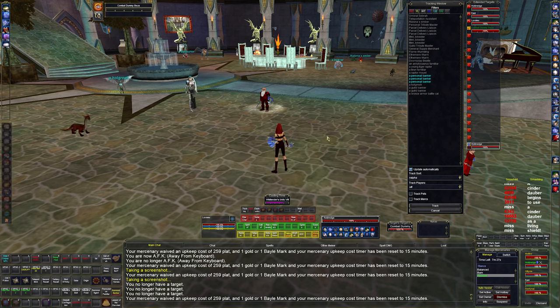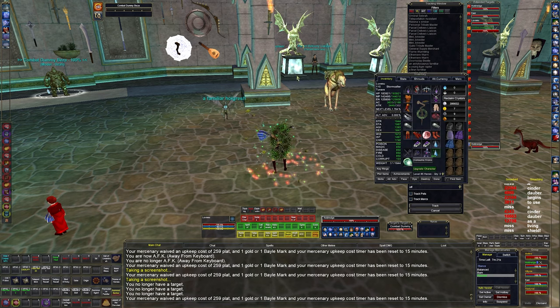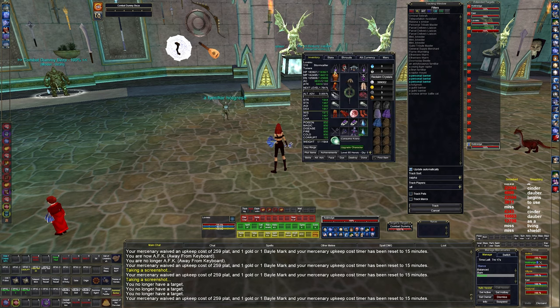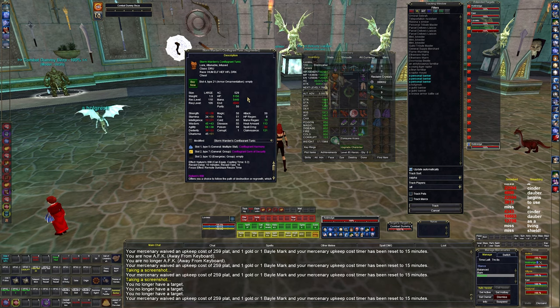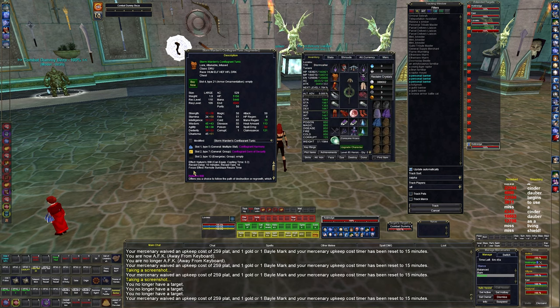Wild Tender's Unity casts all my self-buffs in a single click so I don't have to memorize them all. For gear, I'm in full Conflagrant — Ring of Scale tradeskill gear, which is mid-level gear at 110. Options at 110 include Ring of Scale dropped gear in two tiers, plus The Burning Lands gear with two drop tiers and a tradeskill tier — the tradeskill tier is the best. At level 111 we can equip Snowbound gear from ToV, which is 2,000 more hit points.